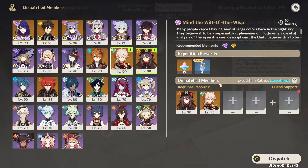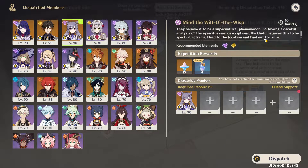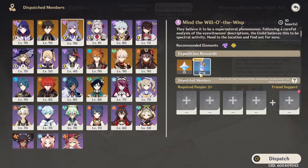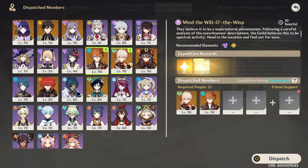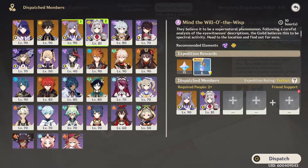It does say Recommended Elements — Electro and Geo — so let's just do that. They have an increased success rate, though it doesn't actually show the success rate number like it did before. But with the difference in characters, you're getting different rewards. So 15 Primos here and 2 to 6 of these little Sanctifying Unctions. If we put any random characters on, we get 15 and 4, but if we put on the right elements, we get all the way up to 6. So that's a bit of an incentive to always match the recommended elements per mission if you have them.